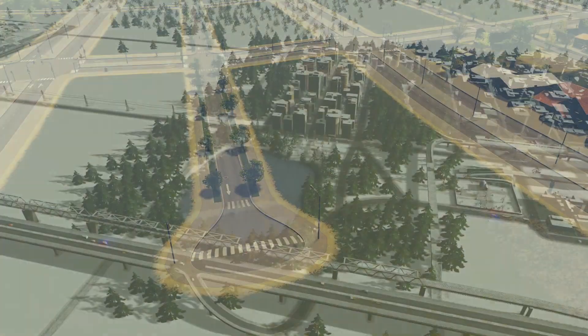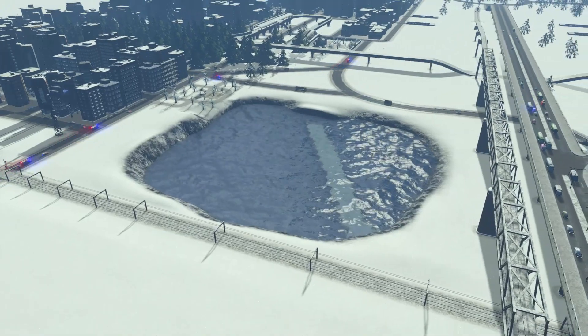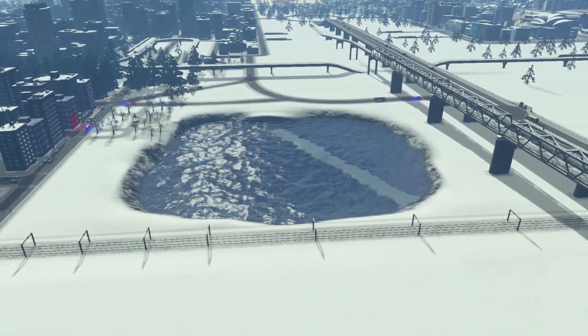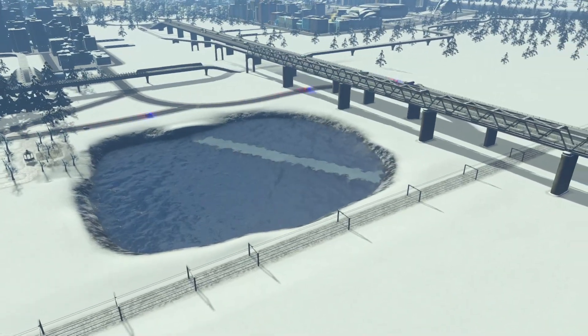Let's get into it with tip number 1, which is going to be putting a self-sustaining lake into your city. This is something fun and easy that you can put into your city to make it look a little more realistic. I also wanted to get this tip out of the way first because it's going to be the only thing on this list that requires you to have a DLC.